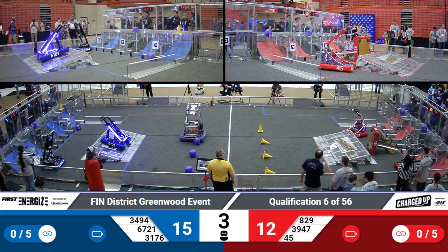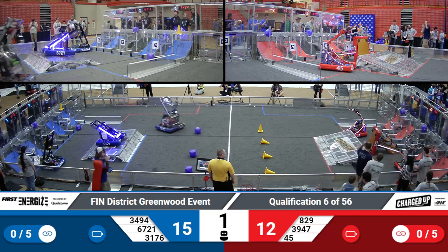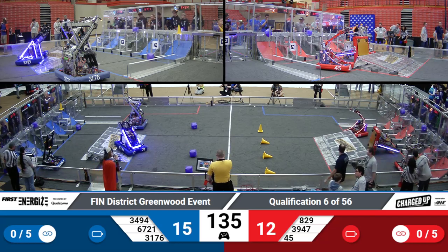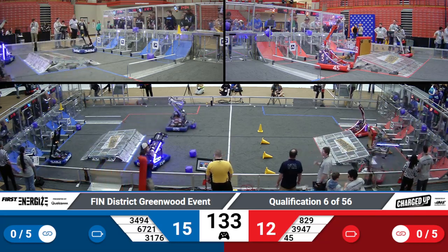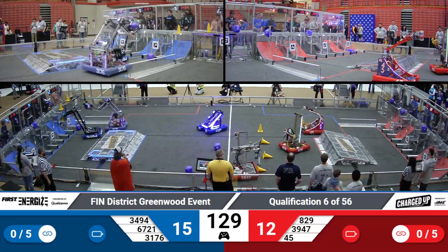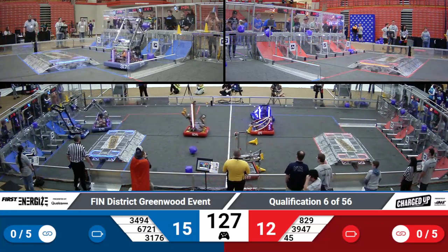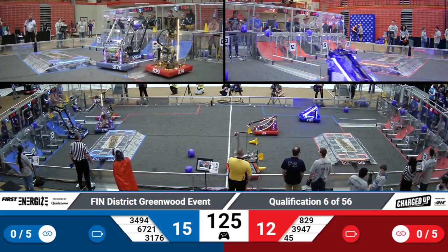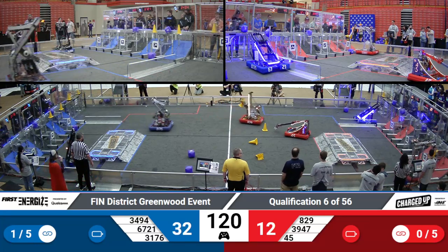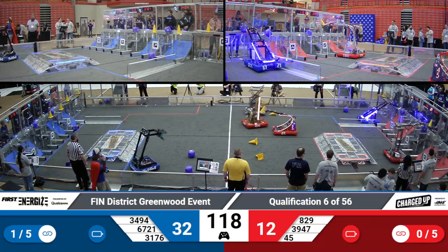A 10 for a double score from 3176. Not quite able to score that, but that game piece there does mean their cycles will speed up a little bit. Tip over from 829 — they're going to use that arm to tip themselves back up, and they're ready to rock and roll, take on some more robot action. Quick cycle link, a finish from 3176 in their partner's quadrant.